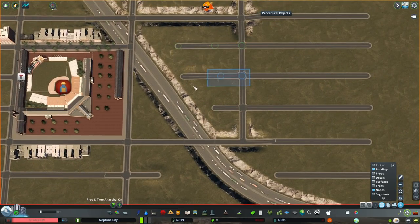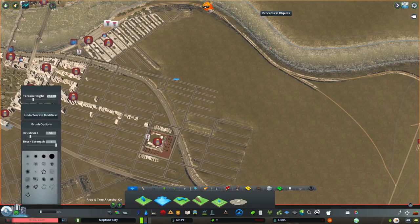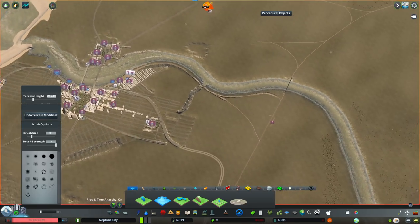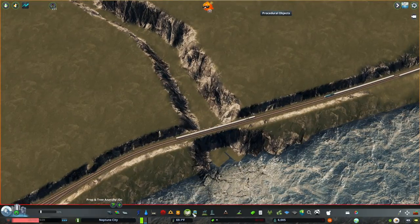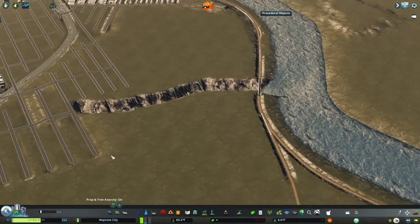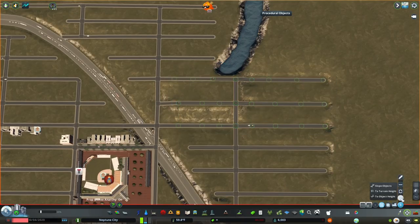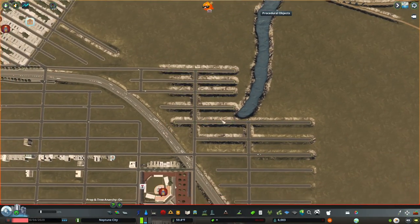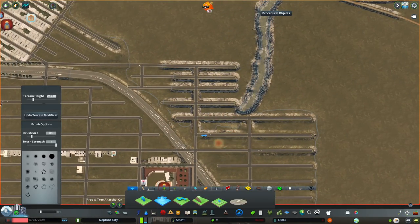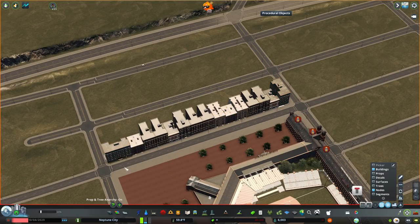All right, we are back — working a bit on the road network around here. Here you see me adding a little inlet from the river. This isn't something I'm going to work on extensively in this episode, but I wanted to get it in as soon as possible. What's going to happen in this surrounding neighborhood eventually — not in this episode — is a pretty industrialized area with older factories that formed around that river inlet.